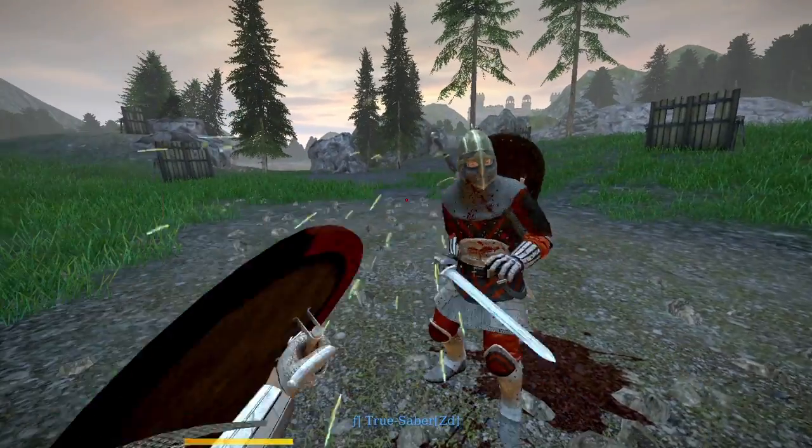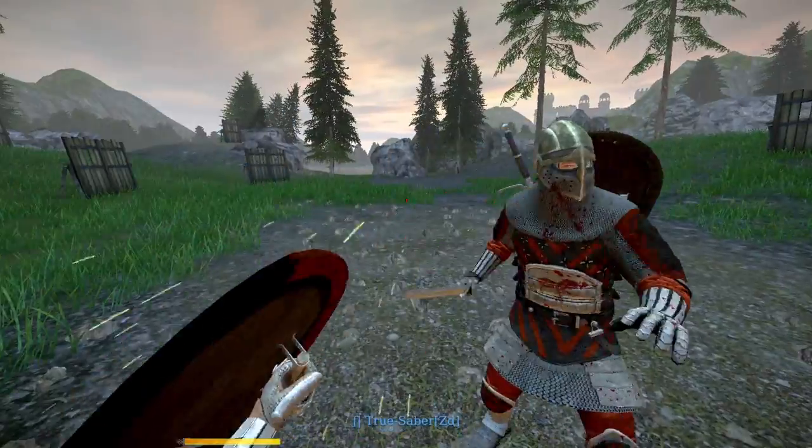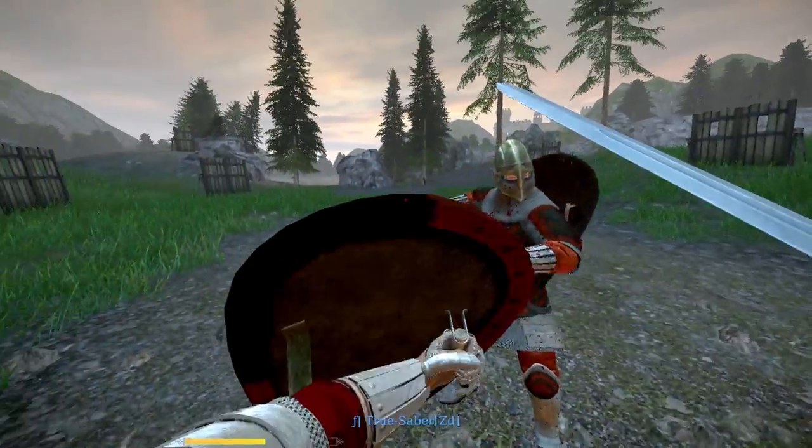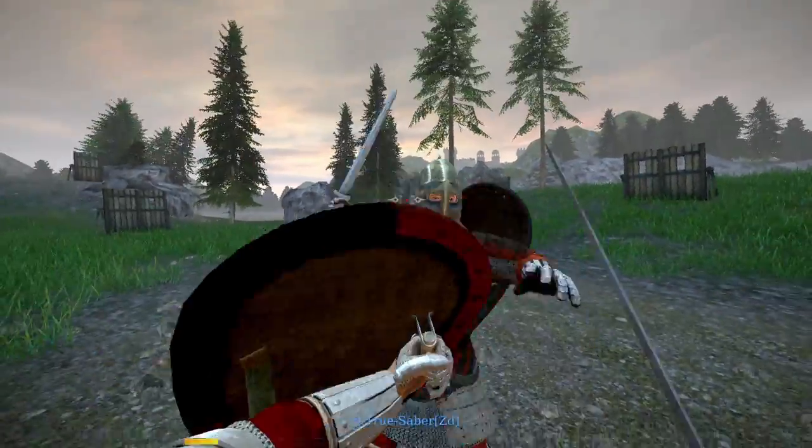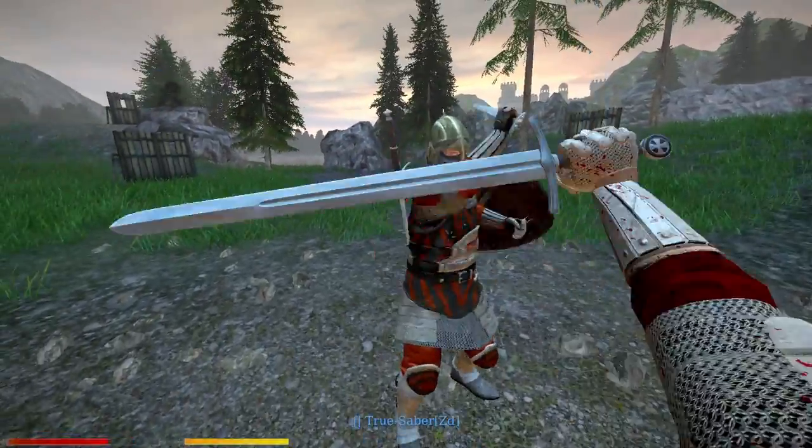While shield users may be less susceptible to feints, they sacrifice the ability to riposte. Different shields have different lockout times before they can attack after a successful block. Notice the difference in the pacing here.